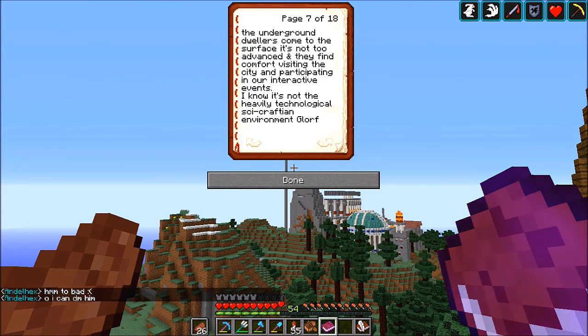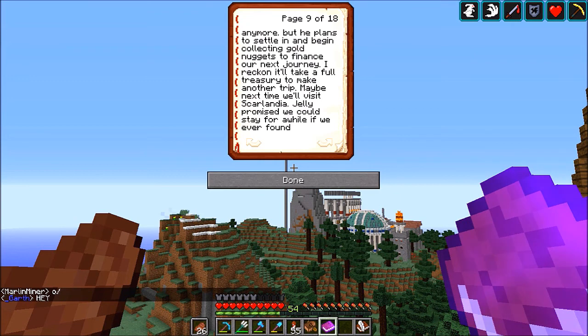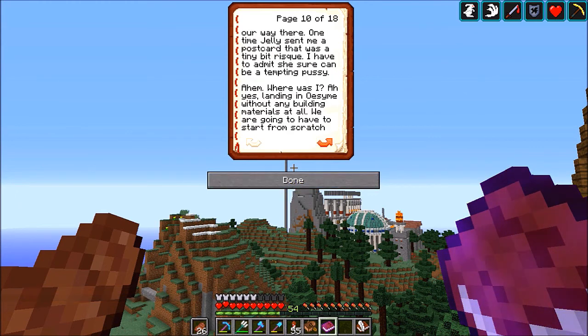'I'll begin a new outpost near the general spawn and establish my concrete business. I've begun crafting and polishing picks with amazing enchantments to give to each citizen. Soon they will know me as a fine young businessman. Lord and Atog said this Sumoverse will be the best place to create Ozheim. I just hope when the underground dwellers come to the surface it's not too advanced and they find comfort visiting the city. Maybe next time we'll visit Scartlandia.' — I think that's a reference to Scar's world.